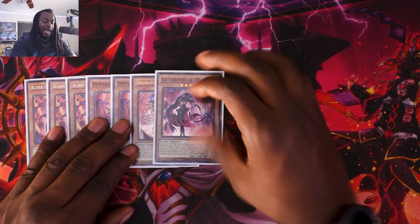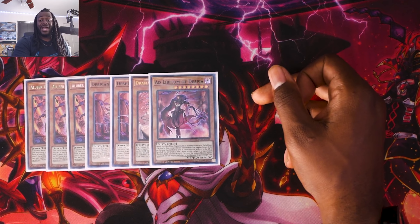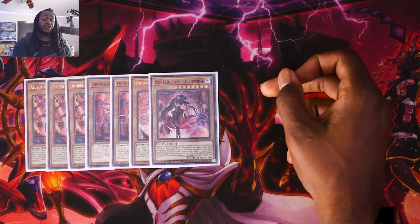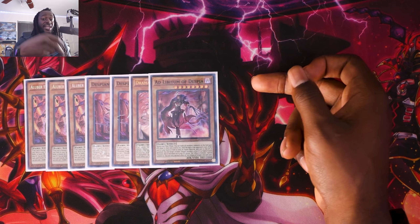Then there's one copy of Abliptum. While you're rarely going to get its attack-boost effect, it can special summon a banished or graveyard Despia monster or fusion monster to your side of the field. It isn't restricted to Despia monsters either, so you can special summon monsters like Destiny HERO - Phoenix Enforcer if you decided to go that route. That's it for the Despia monsters.